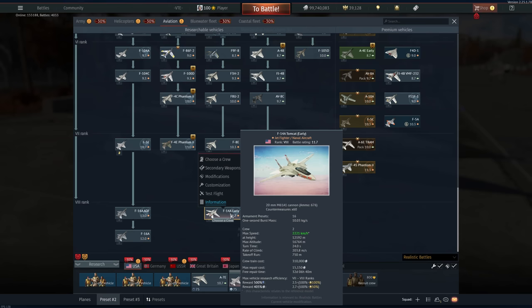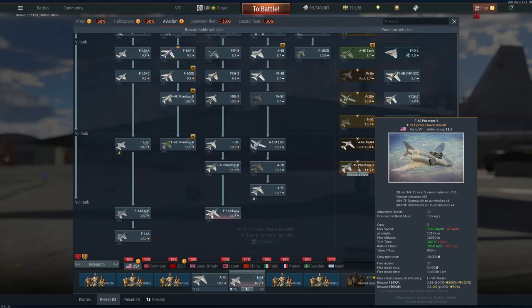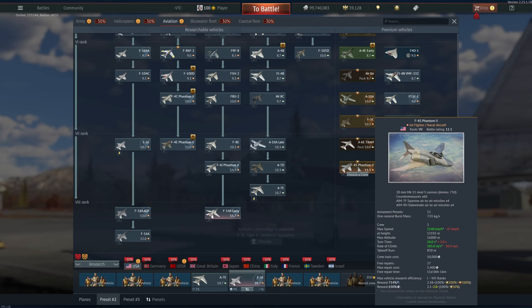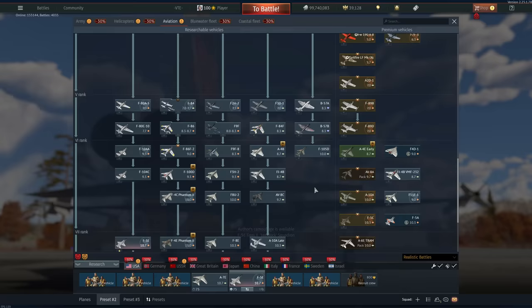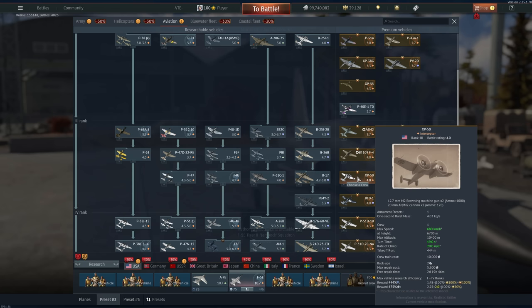For Rank 8 — F-14 and F-16, you can't go wrong with either. The F-14 is definitely more meta right now but the F-16 is still extremely powerful. If you really want to only buy one thing, the F-4S is okay but it's still a Phantom — it doesn't get Notch Eagle but it gets better slats, it is pretty maneuverable. However, this plane is not very enjoyable to play, whereas the F8E and F5E are actually pretty damn alright.